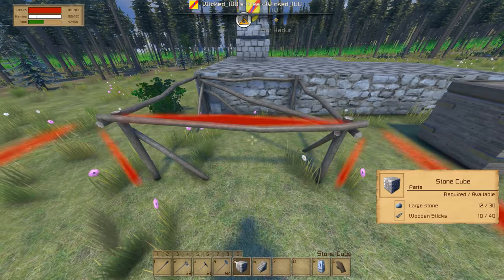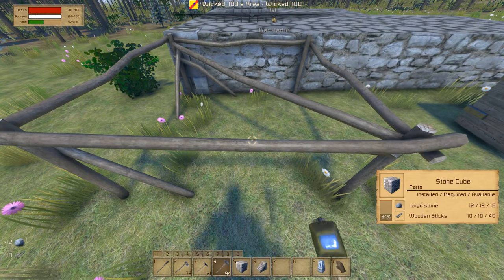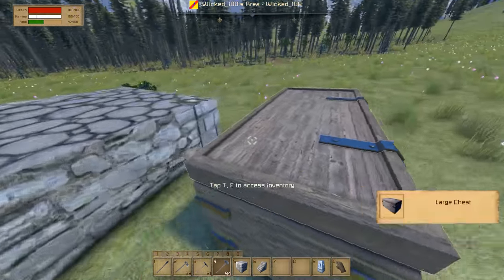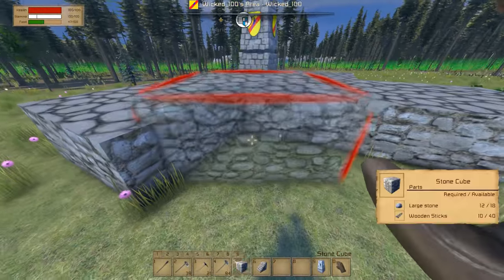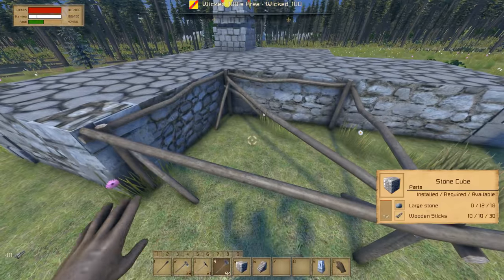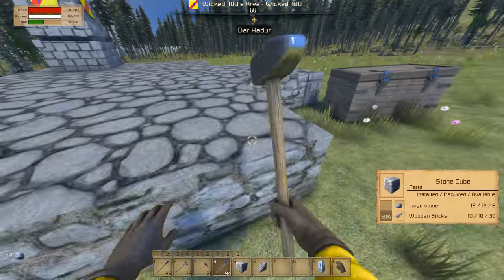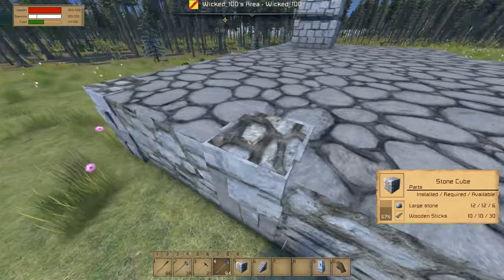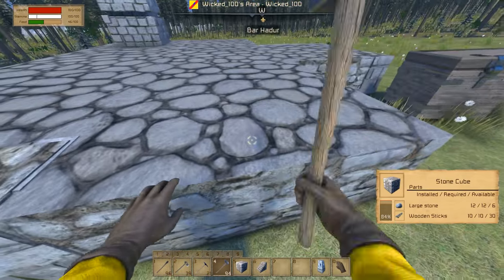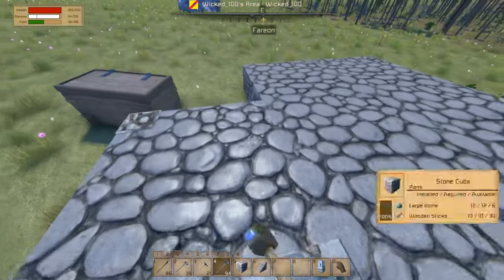I was going to make a crafting table, but before that I was actually going to expand this structure. Do I have enough materials to build this thing? I do — that is excellent. And I have enough materials to build one more. It's all automatically taking stuff from the inventory, which is awesome.